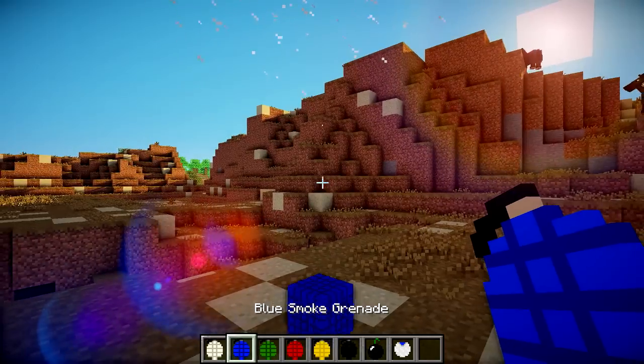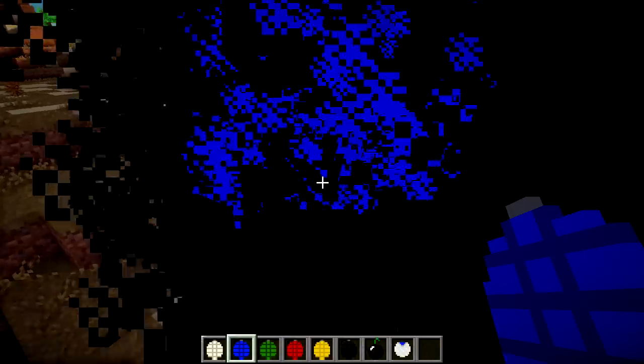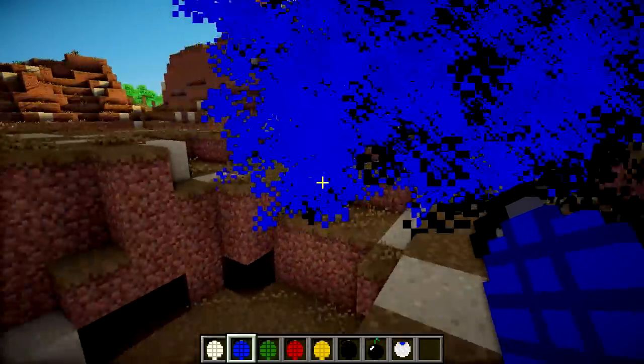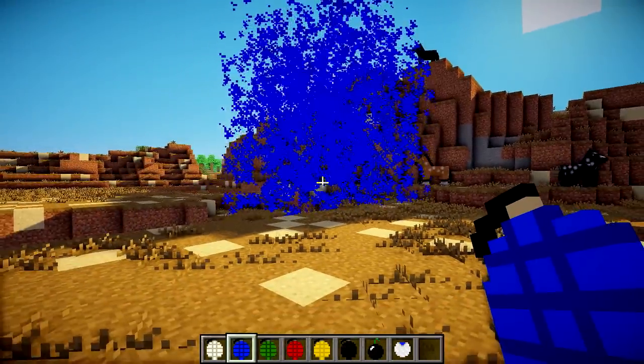Next up we've got the blue one — so we're just going to fire that over there, and this should explode in a lovely blue particle effect. If we walk in this, you just can't see a thing, it's just pitch black and a bit blue. It's really devastating if you get lost in one of these smoke grenades — fire this in someone's house and they can't see anything for about 30 seconds, it's brilliant.